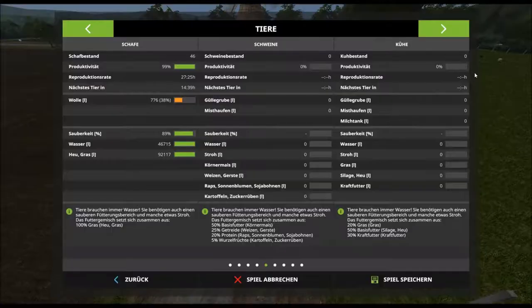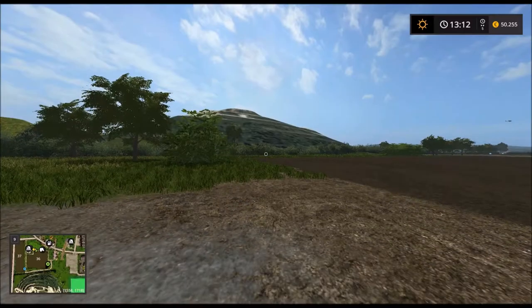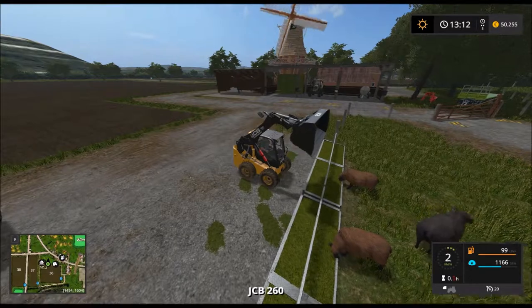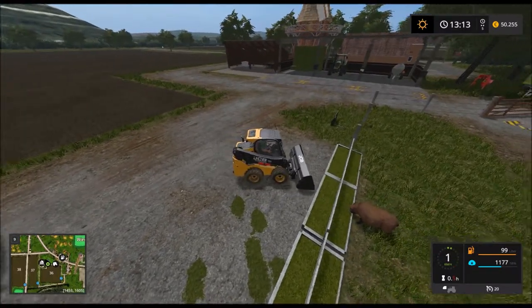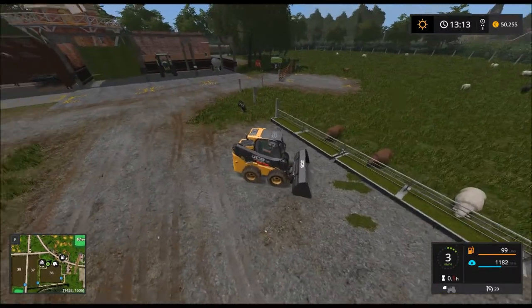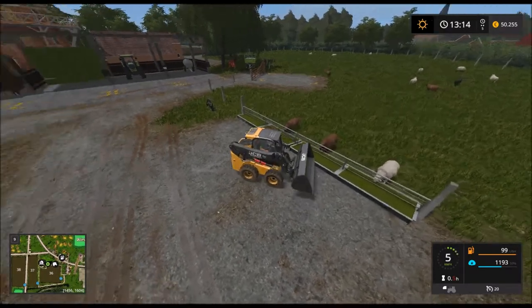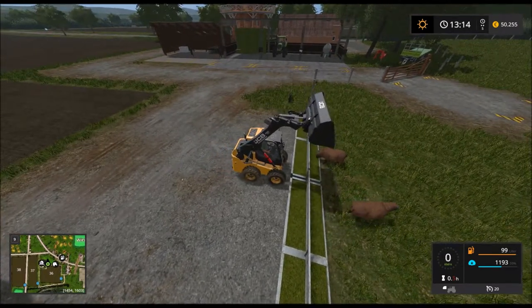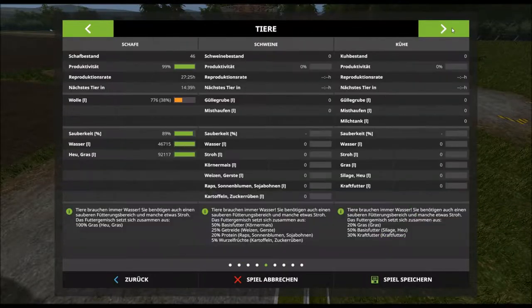We're going to... wait. The field is fertilized I think. I think with field 36 there's nothing more to do right now. It would cost 140,000. We'll clean up here. Being a farmer doesn't only mean driving nice machines, but also removing the animal waste — or rather, refilling the feed. That's all we do here. Field 46 already looks much better.